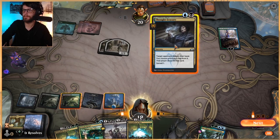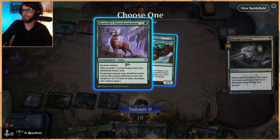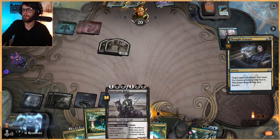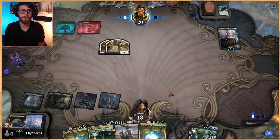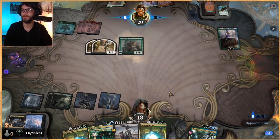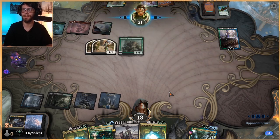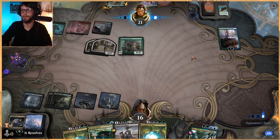I'm actually going to Thought Erasure here. I'm going to get rid of one Uro since we already have two and we really only need a land and then we're set. I'm digging for a land. If we could start hitting lands and really kill their Lovestruck Beast and their Kiora and a land - and they've only got three lands - we're in the position now where that's one hundred percent what we need to be doing. Especially if we can take them off of just green.